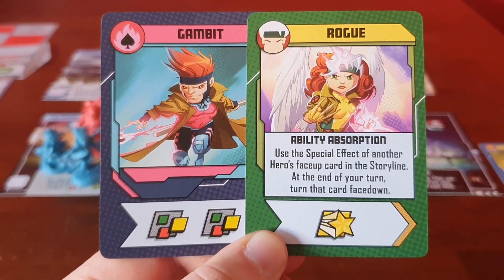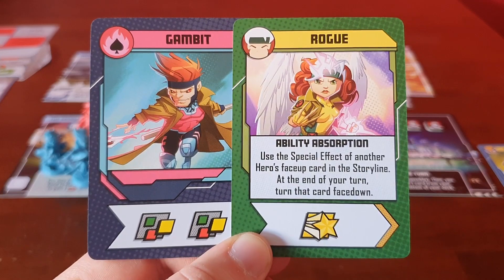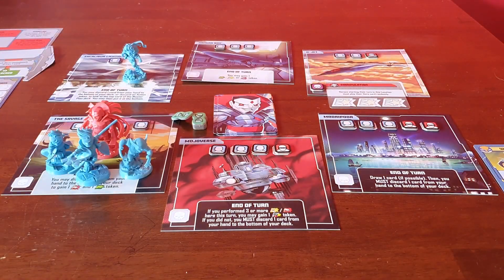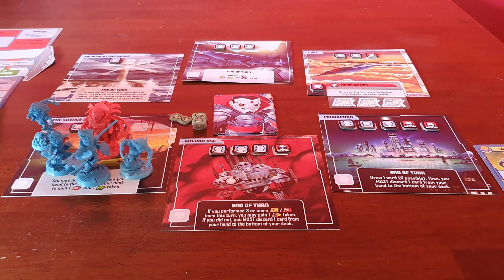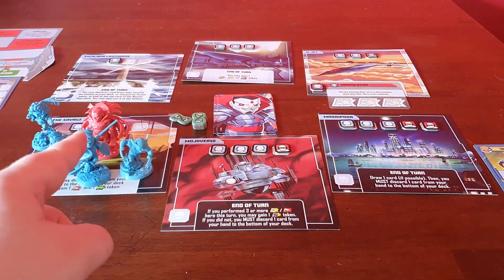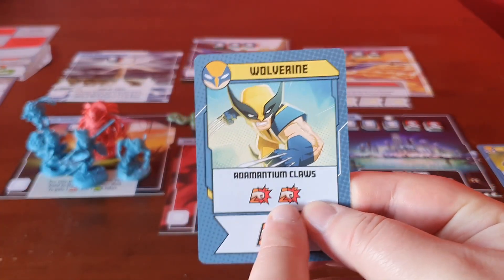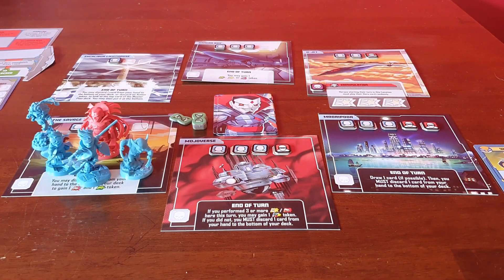For Rogue, I'm going to use Ability Absorption: use a special effect of another hero's face-up card in the storyline; at the end of your turn, turn that card face down. She first moves, rescues a civilian with her heroic, then uses the other wild to punch. Then I can use the Adamantium Claws — Wolverine's card — and punch Mr. Sinister three more times, leaving Mr. Sinister on three health.